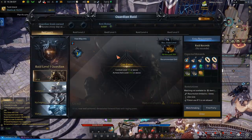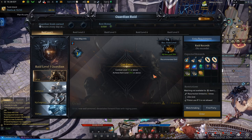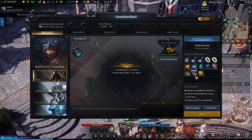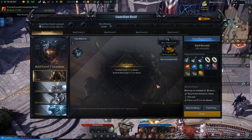Over here you can open the bulletin board for the Guardian Raid. If you don't know how to unlock this, I have a short video explaining it — I'll link that in the description. You're probably going to want to do these with friends. These will give you Destruction Stones and Guardian Stones, and these ones are tradable, so you can trade them to your other characters.